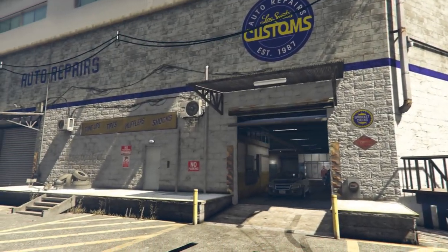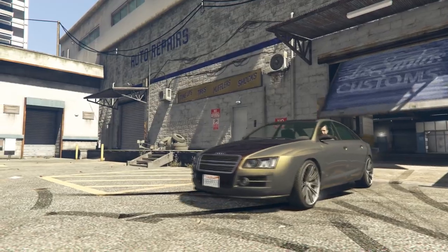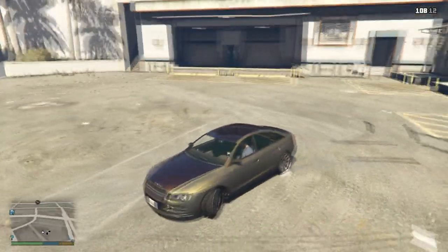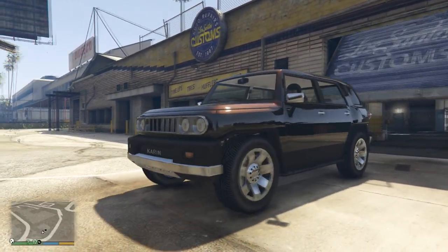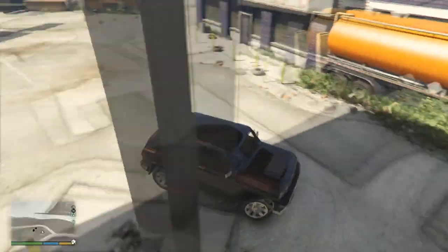Hello guys and welcome back to my special vehicle guide which today will be a bit different but seriously interesting. We will check out colorless rims vehicles which make it possible for you to have special lusters on more than 700 body color combinations. So let's check that out right now.